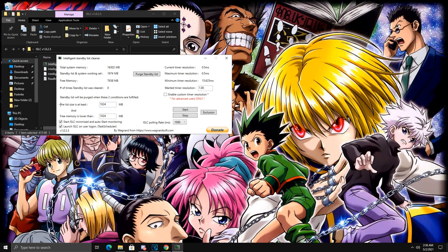For the settings: List Size should be preset at 1024 megabytes — leave that as is. Set Free Memory is Lower Than to 8000. For Wanted Timer Resolution, go inside the decimal and put a 5 to make it 0.50 instead of 1 — this is basically going to lower your input delay. Make sure you check Enable Custom Timer Resolution. Just ignore Advanced settings and Donate. Finally, near the bottom, switch ISLC Polling Rate from 1000 all the way up to 10000. That's the last setting — you do not have to manually purge the standby list, it does that automatically.